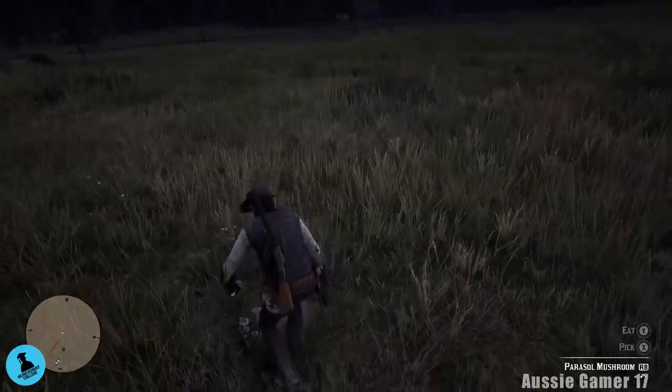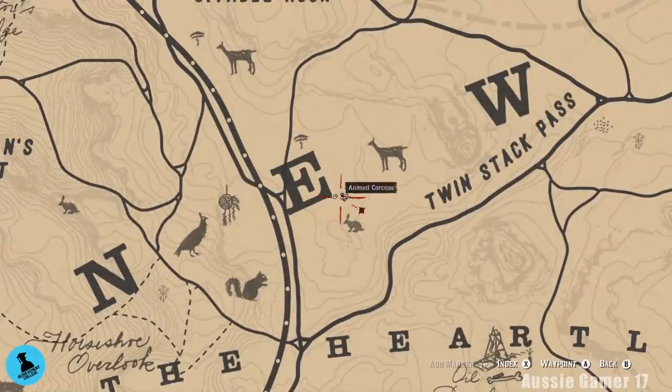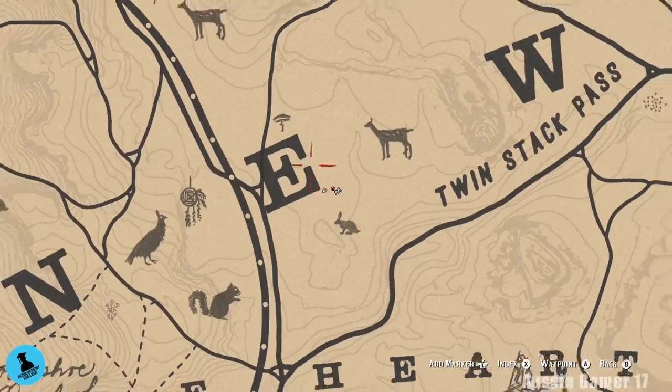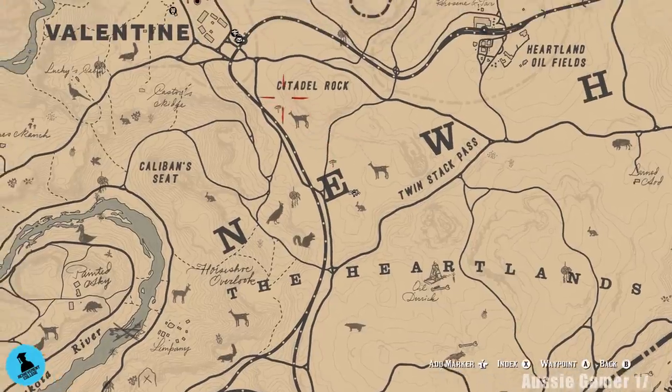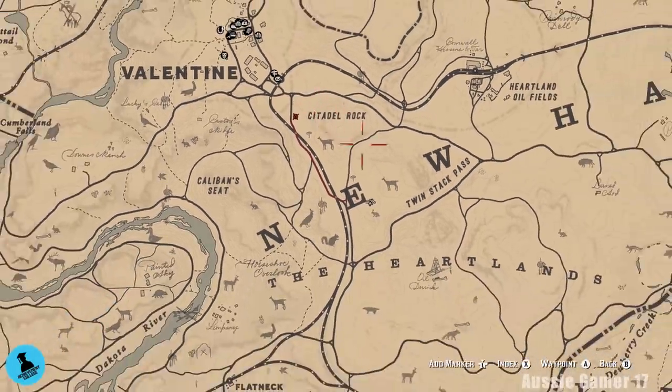There they are — parasol mushrooms! Let's pick that. Let's have a look at where we are on the map. I did put the marker in the right spot — right on the corner of the E there. Parasol mushrooms! Now I want to head where it says Citadel Rock, up towards Valentine — very close to Valentine. Let's get the horse again. Quick check — two left.